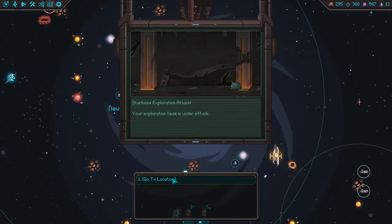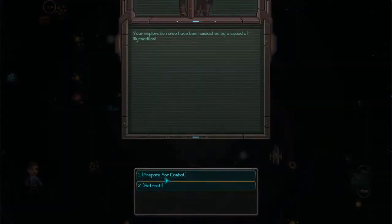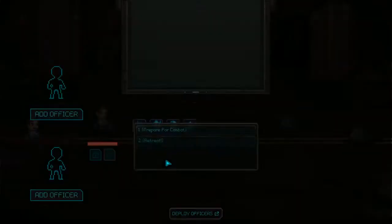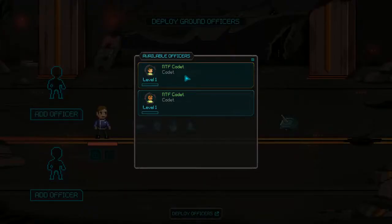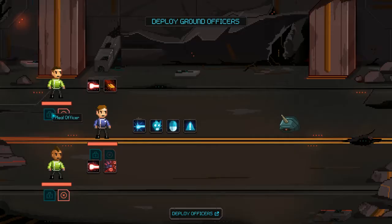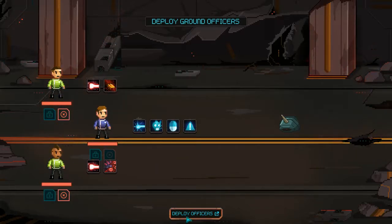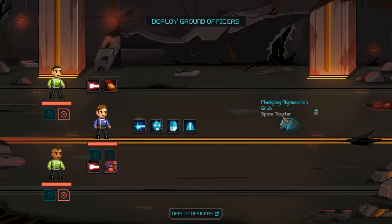Starbase Exploration Attack — look at that. Go to location. Your exploration crew has been ambushed by a squad of Mermudillion — prepare for combat. Let's add some cadets. We got Jenkins and Perkins, my trusty cadets here, and we got a Fledgling Mermudillion Grub.